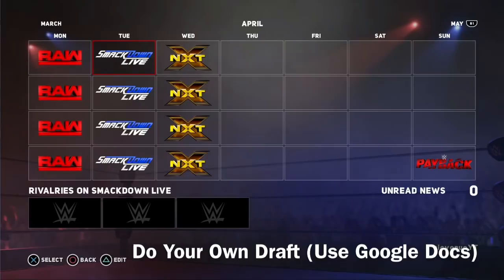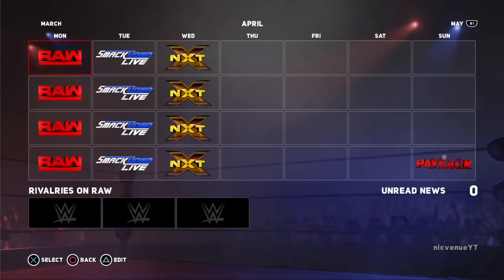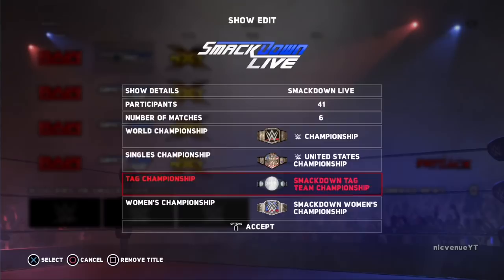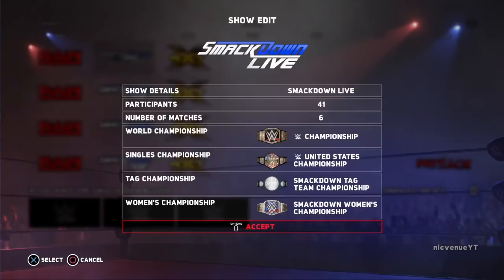In order to complete this draft, use Google Docs, especially if you're playing with a friend. Share those documents with a friend and you guys can do a draft together with whoever you have in the game. You guys can choose what championships you want — I recommend making your own championships. Choose the number of matches for each brand. Grab a Google document, create your shows, and draft your superstars to each brand, preferably with a friend.